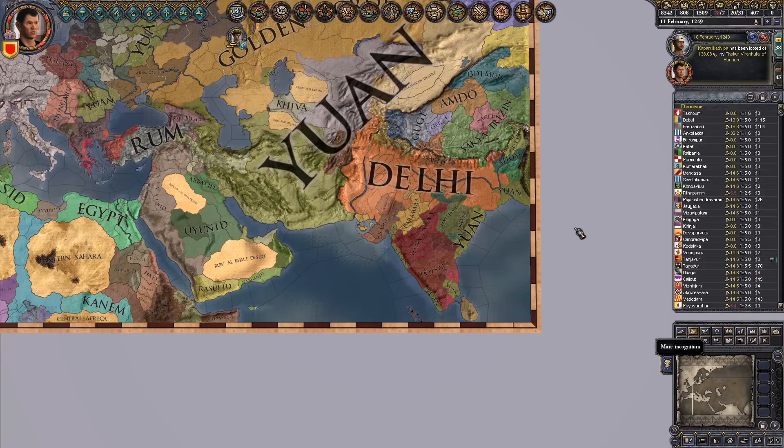With that, we are now here in a situation where the achievement pops up — right there it is, 'Who Needs Vasco da Gama?' Absolutely beautiful.